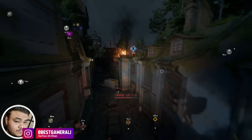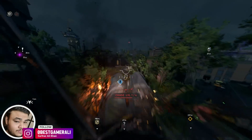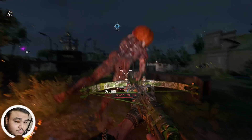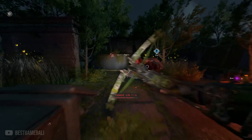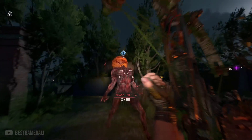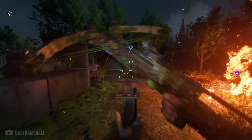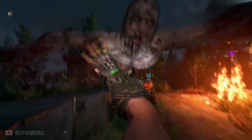Dying Light 2 just got a new update on all platforms and with that they have added quite a lot of things in the game. On PC the update size is 1GB, but on PS4 it's actually 23GB and on Xbox it's 15GB, which is actually huge. Let's start the video and talk about everything that has been added in the game, starting with a few secret changes.